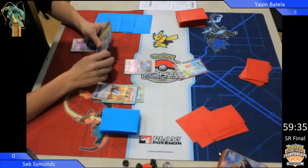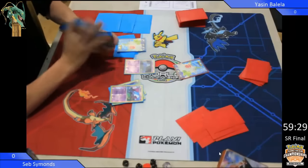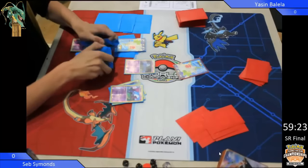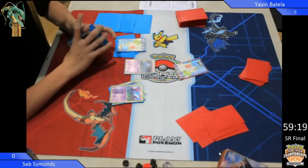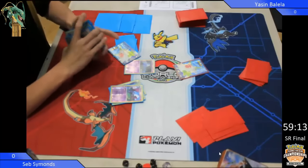On the left we've got Seb Simmons. He's playing, looks like, Manectric Bats, so he plays a couple of balls straight away. He's got a couple of Zubats, and he's going for a Shaman. Going to use that Setup ability, which is going to allow him to draw until he has 6 cards in his hand. So hopefully for him, he's going to be able to draw a bunch of cards and get set up.